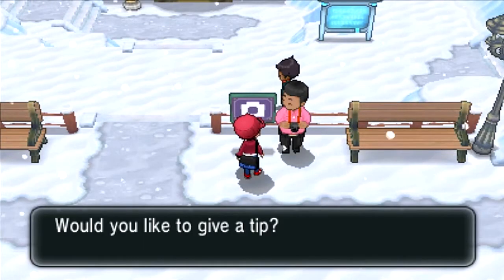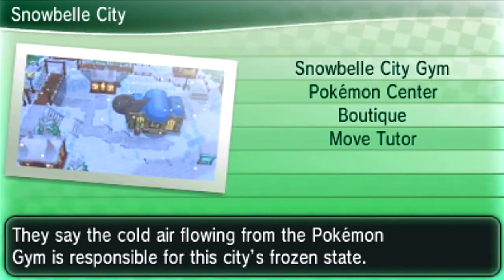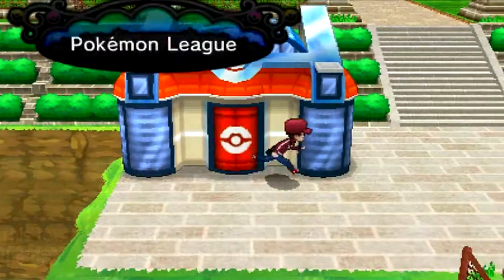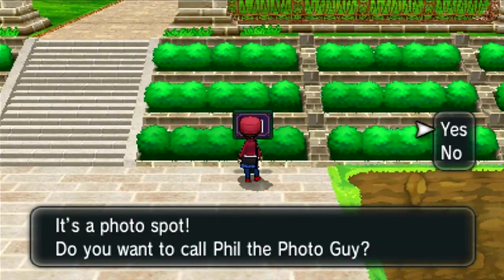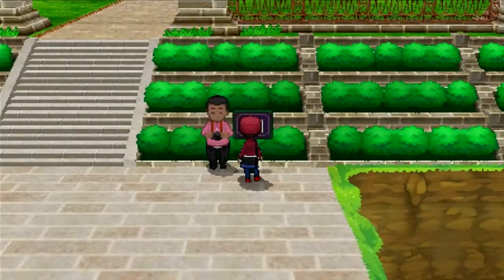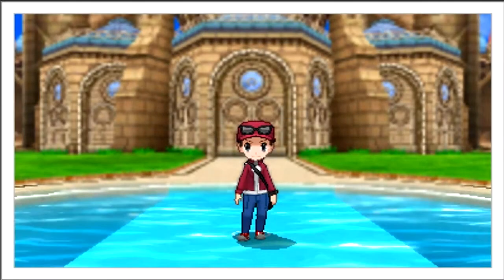There is one more place where we can take a photo, and that is at the very end of our journey — the Pokémon League. Here we are at the Pokémon League. The last sign where we can interact with Phil the photo guy is right here, right in front of the Pokémon League. Let's take a photo.